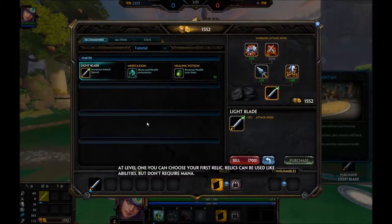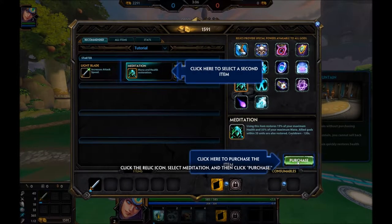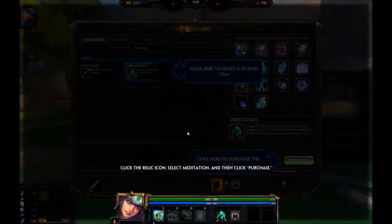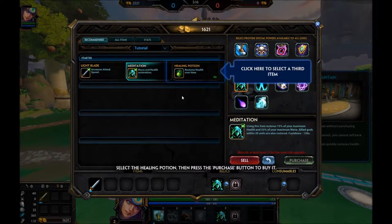At level 1, you can choose your first relic. Relics can be used like abilities, but don't require mana. There are a wide variety of relics available, but for now we will be obtaining Meditation as our first relic. Click the relic icon, select Meditation. Finally, let's buy a consumable item. Unlike relics, consumable items can only be used once. Select the Healing Potion, then click the purchase button to buy it.